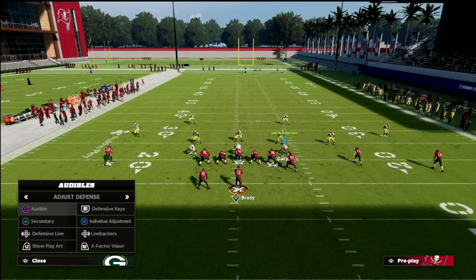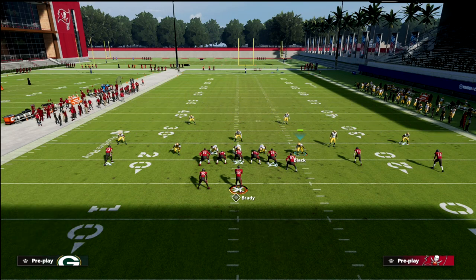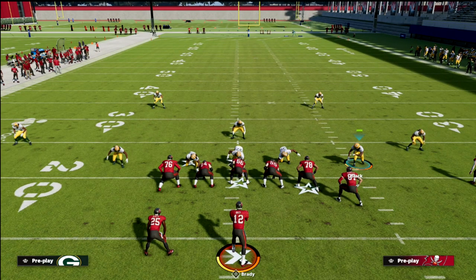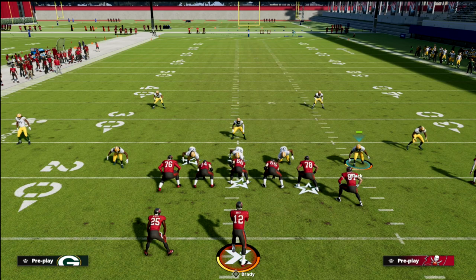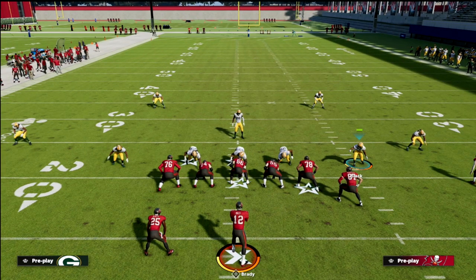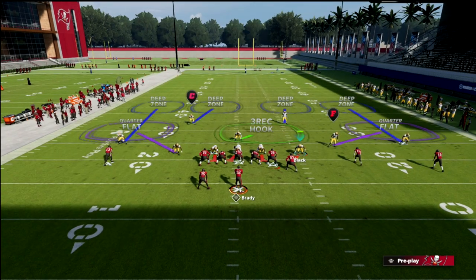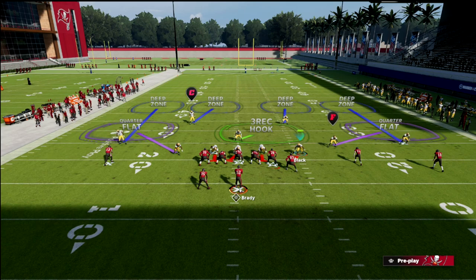In this scenario — Y-trips, U-trips, Y-off trio, and most trips type sets — the number three receiver is the tight end. You have a decision to make and really what it comes down to is you definitely want to man up this tight end. The reason is that you're going to get really nice, close coverage on him that takes him to the corner.